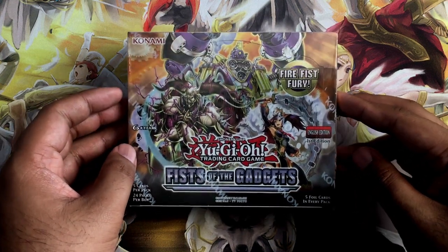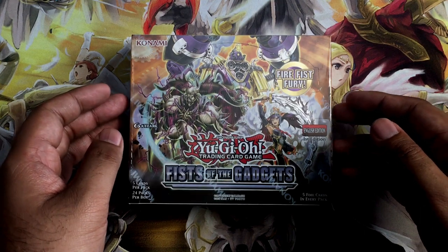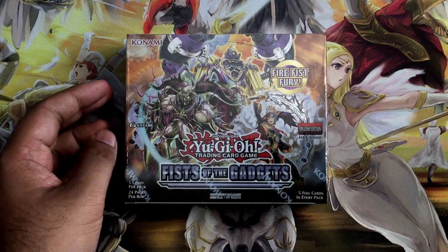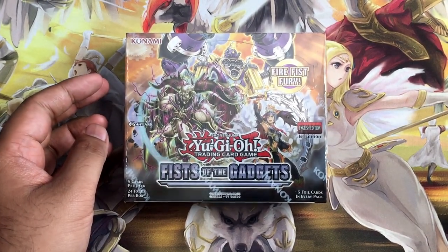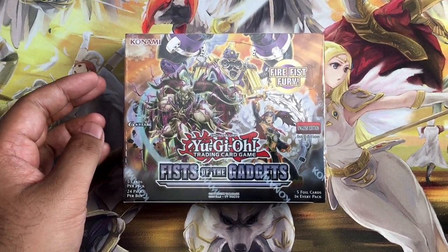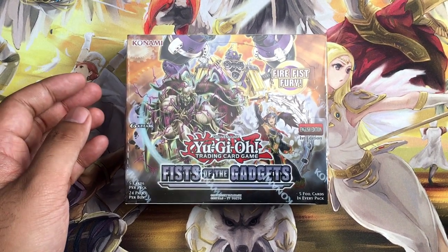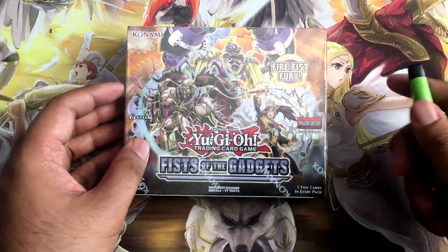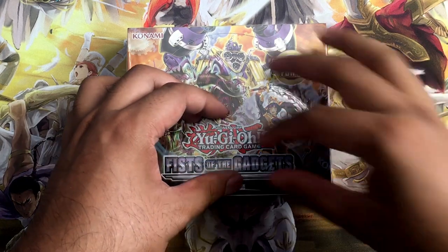You guys are probably familiar with the set now. We have Fire Fist support, Gadget support, and new Summoned Skull aka Archfiend support, so that's what I'm going to be opening up for you guys today. If you guys want to see other pack openings just like this one, let me know down in the comments. I'm hoping that when the Legendary Duelist Magical Hero and Ignition Assault booster sets release next year, I should be able to get a pack opening for those sets.